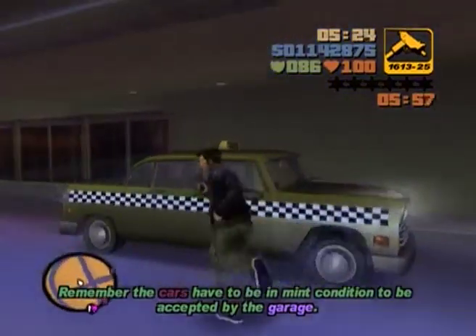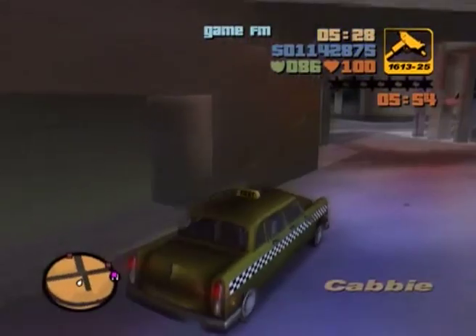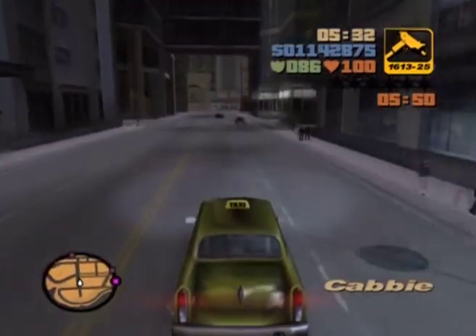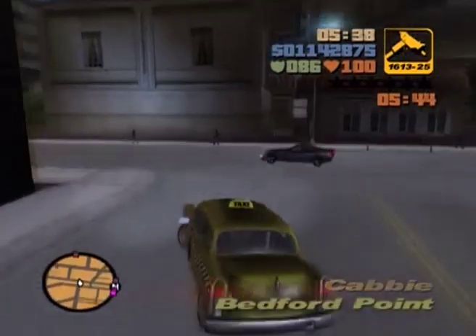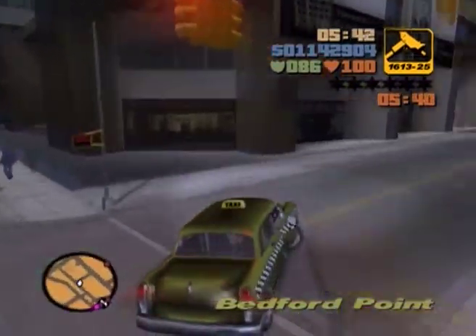Hey guys, and welcome to part 43 of my GTA 3 100% walkthrough. This is a cool mission from Kenji Ksen, where we have to steal a bunch of cars and take them back to the garage for his repayment to this guy, who obviously helped him a lot. And he loves motorcars, so these are good cars to steal for him.